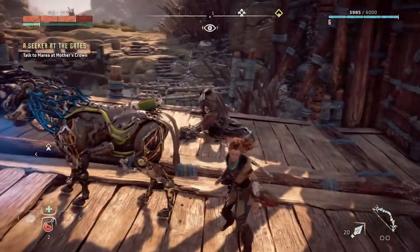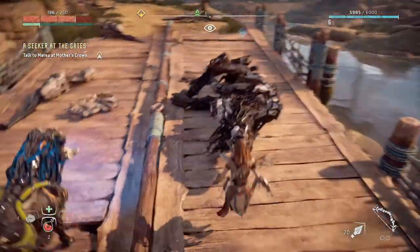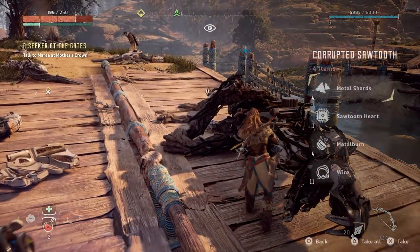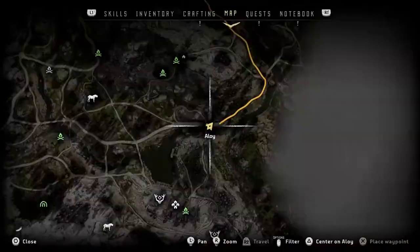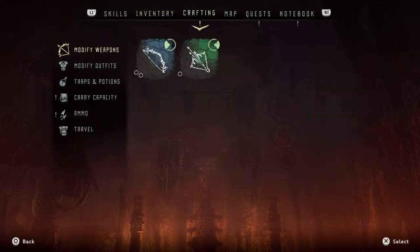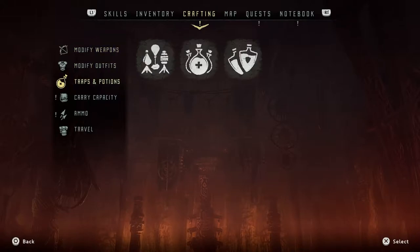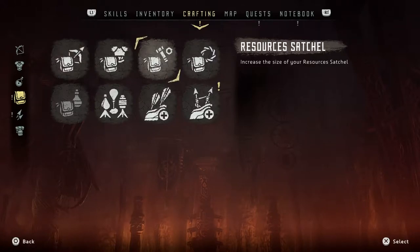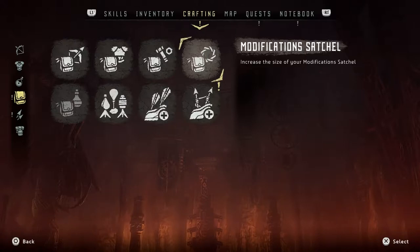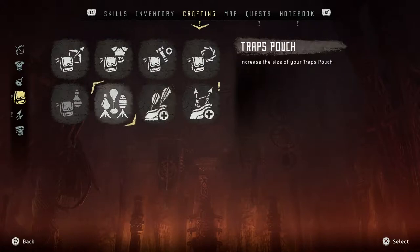I gotta get down and loot these guys. You could always use all the resources. Can I upgrade my weapons? Let me see - crafting. No carry capacity - increase the size of your weapon satchel. Outfits, resources. I might go with resources. The size of your modifications - hunter bow quiver. That could actually be useful. I think I'm gonna go with resources and my bow.